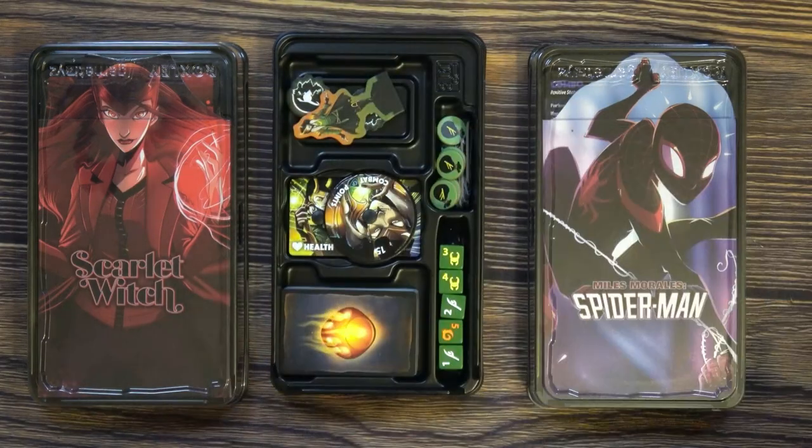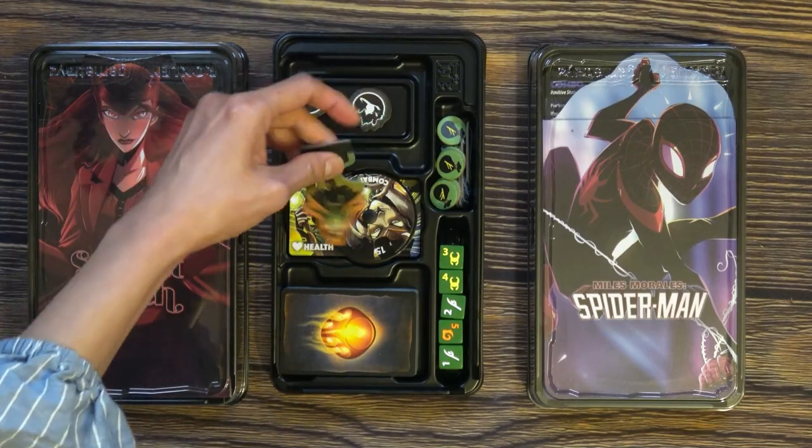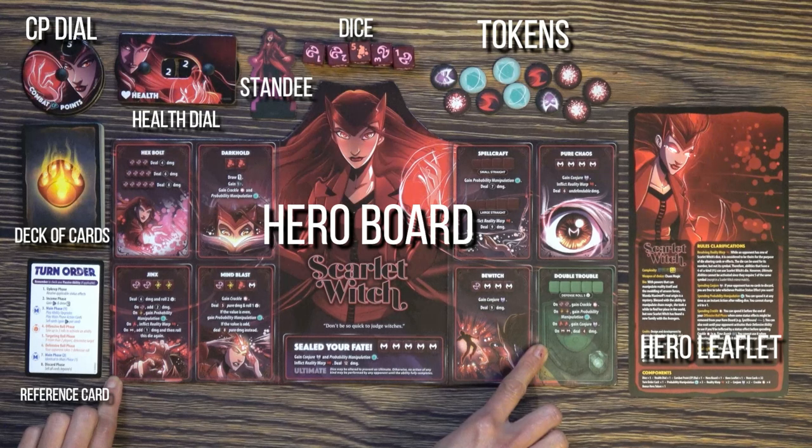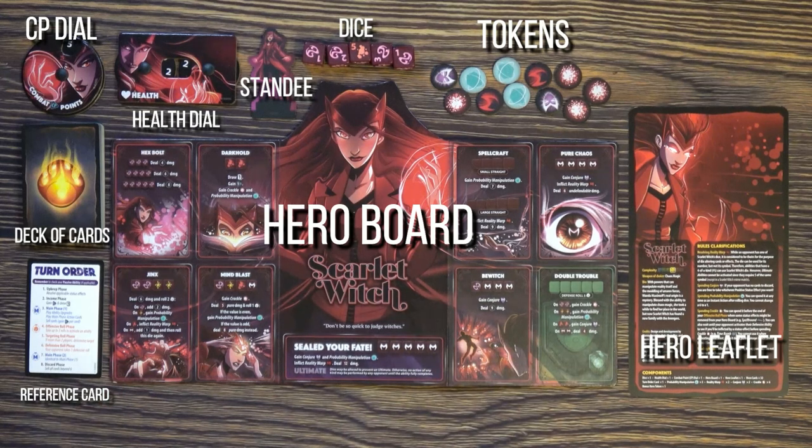One of the nice things about this game is that each hero comes in their own storage case, which makes storing the game so easy. Each player will get a hero board, a hero leaflet, tokens, a health dial, a combat points dial, a deck of cards, and of course, dice.